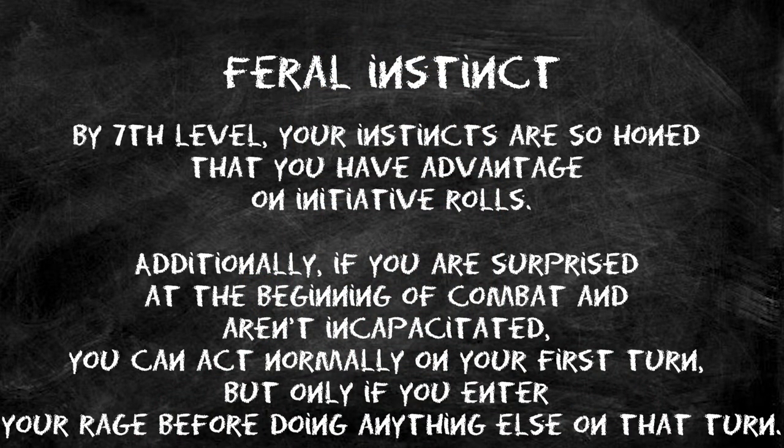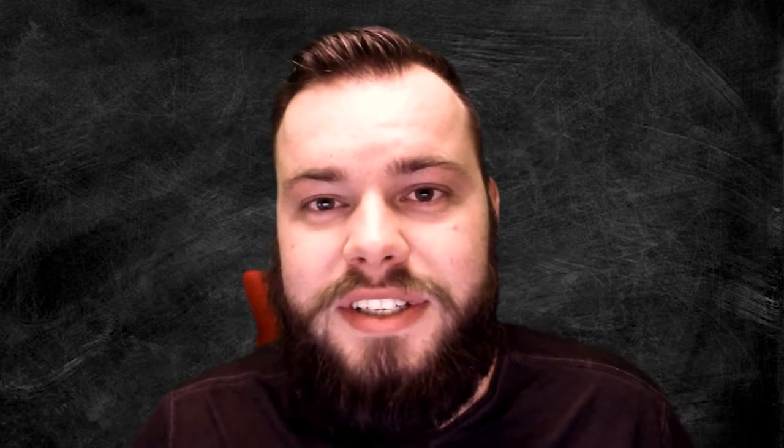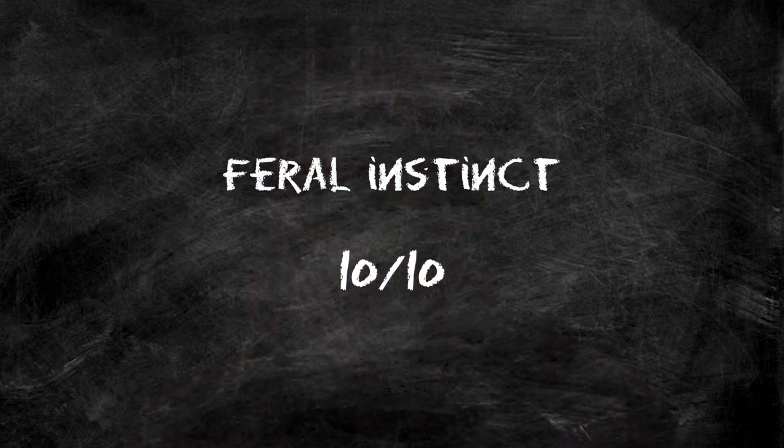At level 7 we get Feral Instinct, giving advantage on initiative rolls and allowing us to ignore surprise as long as we rage. Advantage on initiative is something everyone wants — we talked about it with the Artificer's Helm of Awareness infusion. Getting this baked into the class is absolutely phenomenal. This is a 10 out of 10 for me.